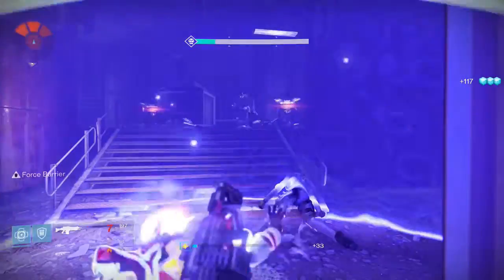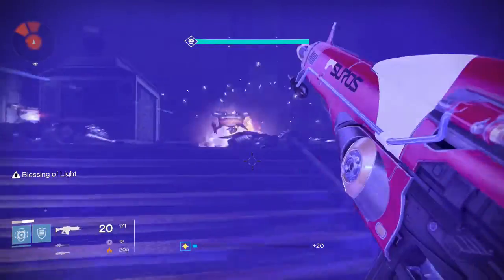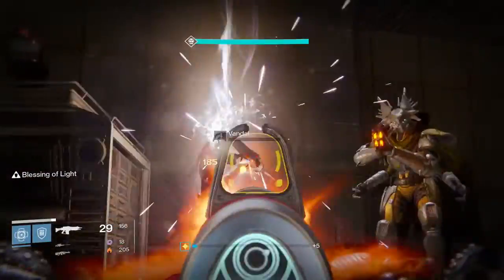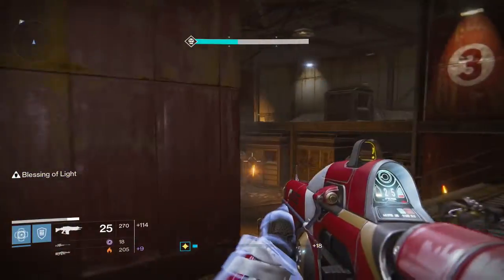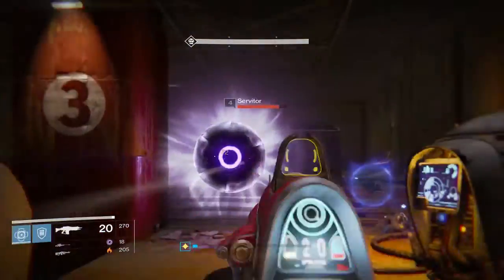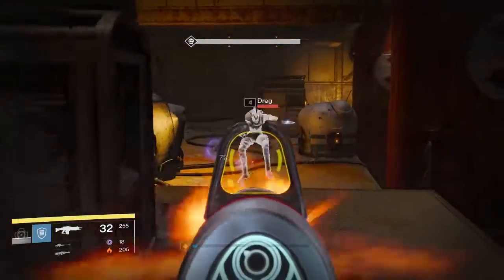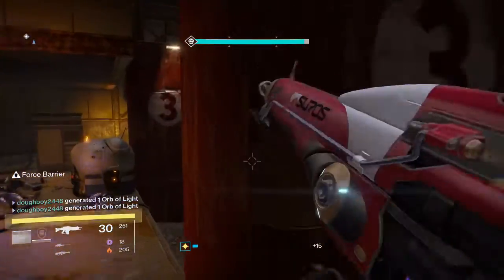The theory is he only attacked the Traveler to release the ghosts, which then created Guardians. This is before the game even starts — before you ever came back alive. So he attacked the Traveler to force it to release the ghost, which gave us one of the most powerful weapons — the Guardian who can come back to life through their ghost. That's the theory that he actually attacked us for the greater good. Some just think he attacked us with no reason. I'm not a lore expert — there are thousands of hours of videos on YouTube for that topic, especially MyNameisByf and Myland Games.